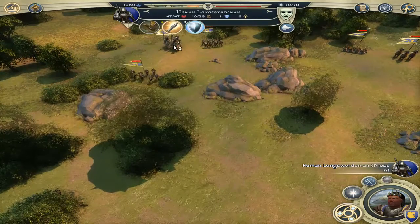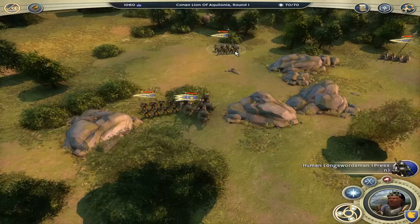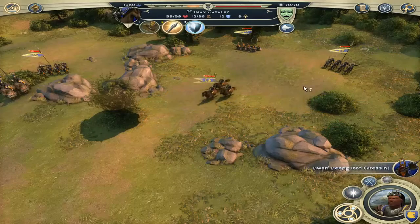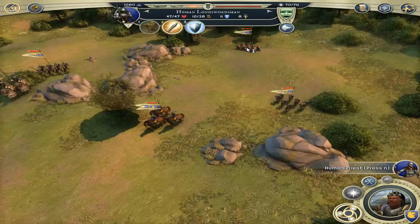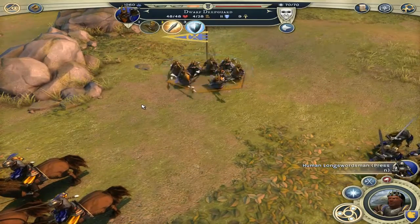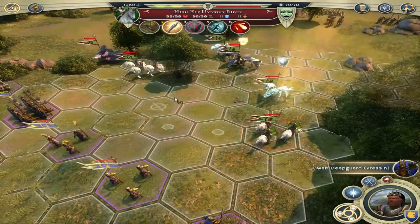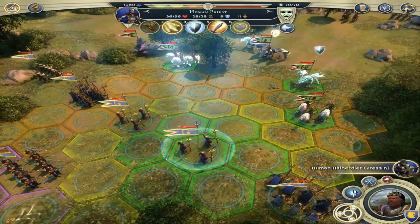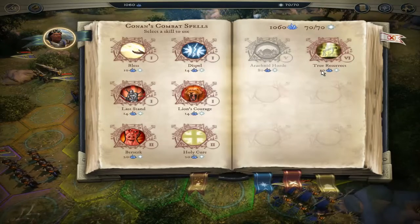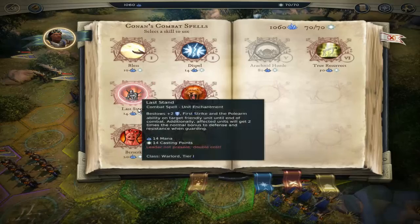Let's charge at these bastards — first the longswordsman from behind, then the human knights go go go, my only tier 3 unit I might be able to muster against these bastards. We are too far off to help the main army, but I have human regular cavalry, longswordsmen, and even some beautiful dwarf deep guards — our first dwarf deep guards, which are of course the spear unit. All spear units are excellent against horses, against the flying wyverns. We have Lion's Courage, Berserk, Holy Cure, Dispel available.